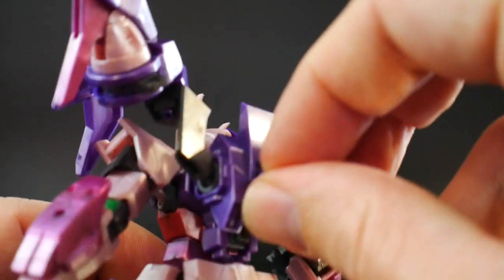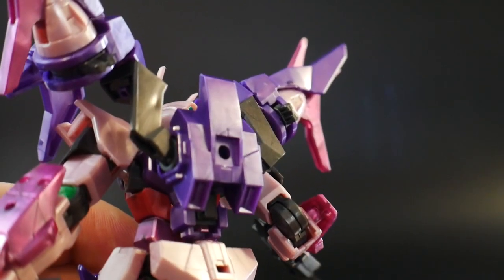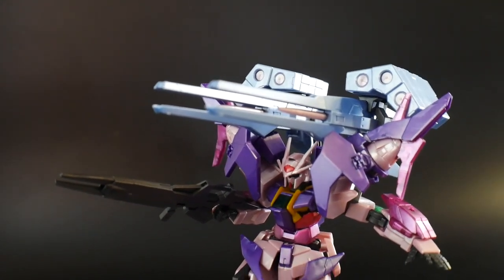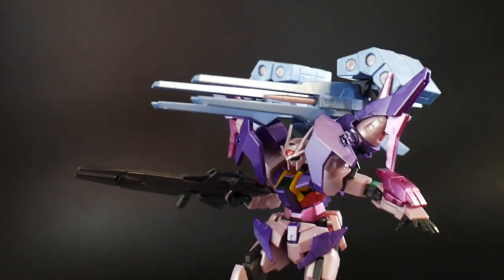Let's go ahead and add on the backpack first. To do that, take off this little section right there, then just peg the backpack inside — and here it is with the backpack attached.